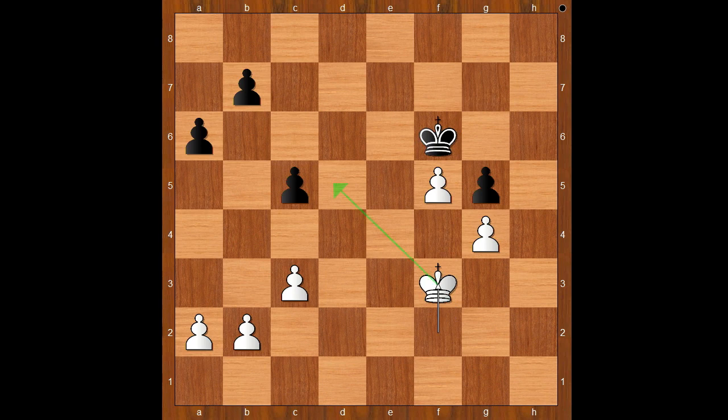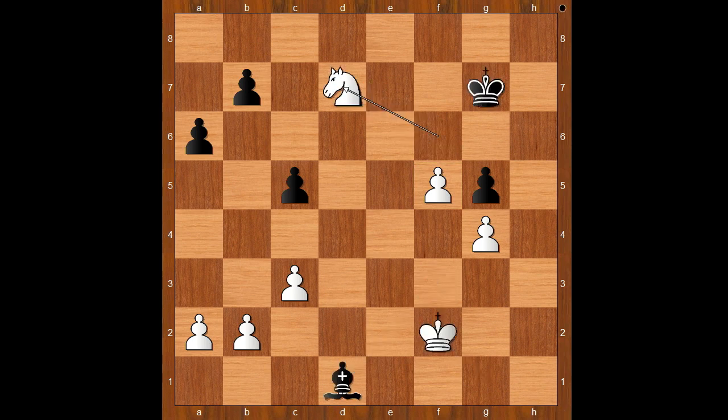The white king would go to the queenside while the black king must stay near the f-pawn. Back to our game — bishop to d1 was played. Knight to d7, attacking the pawn on c5. C4. White played the move and black resigned. The move is king to g3, and the player with the black pieces resigned.